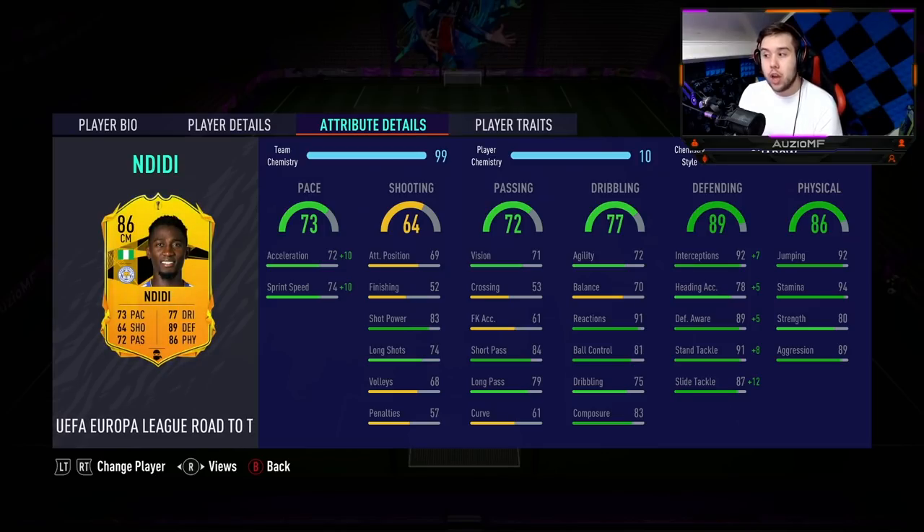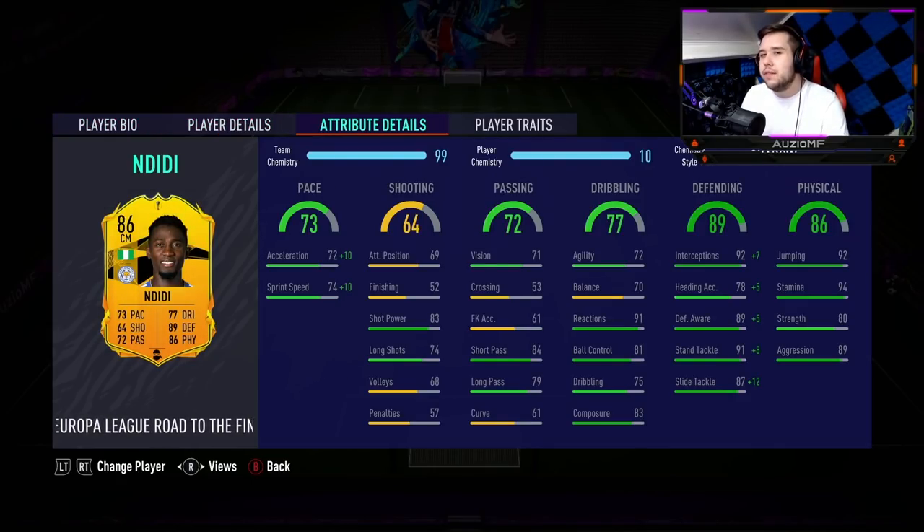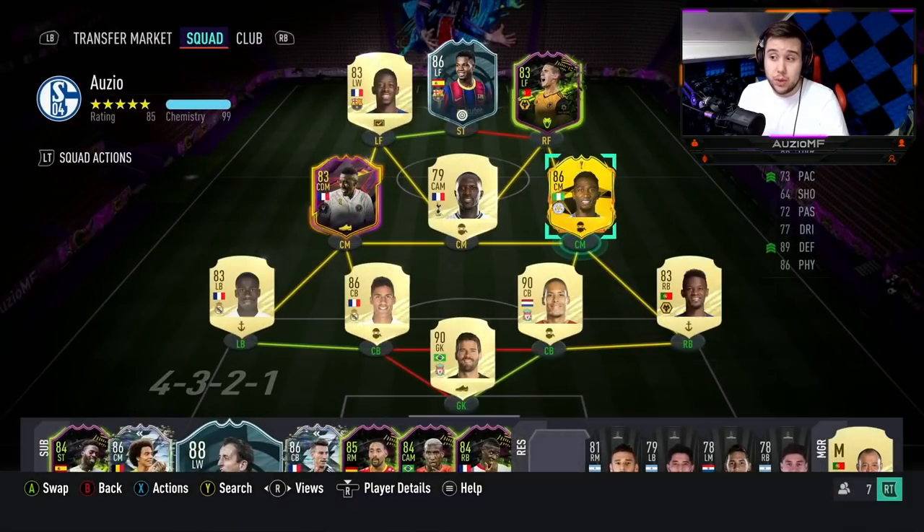When it comes down to physicals, they don't look bad at all. And if you really want to, you can obviously go for anchor chem style if you feel like the shadow is not really doing anything to his pace, and you can obviously boost the strength to 90. But because I am using the shadow, his strength is only 80 at this current moment. 89 aggression, 94 stamina, and 92 jumping as well. So we're talking about a 6 foot player with 92 jumping and 83 heading accuracy — I'm going to try that near post header off a corner.